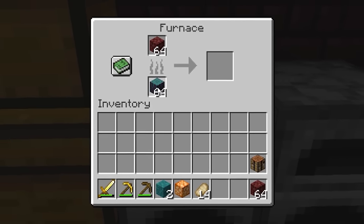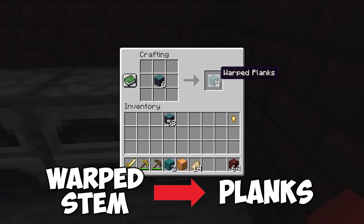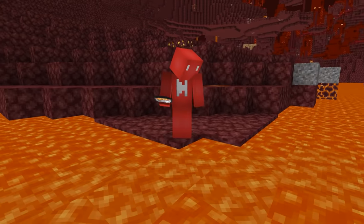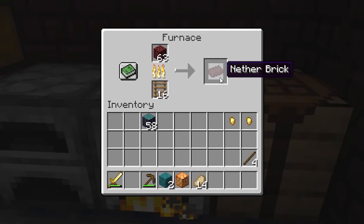Normally, you can't smelt nether stem blocks or planks, but with some crafting, we can break that rule. By converting nether stem blocks into planks, then the planks into sticks, and then finally our sticks into ladders, we can use them in our furnace for fuel. And while I don't know why you'd use this over the literal lakes of lava that you have available, if you're in the Nether without a bucket, it is an option.